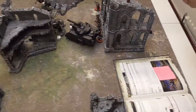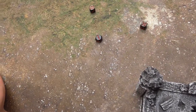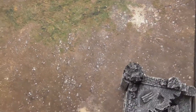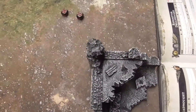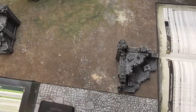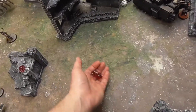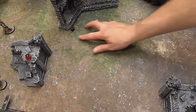In the fight phase, Mike's Redemptor Dreadnought smashes the Wraith — five attacks hitting on threes, strength fourteen wounding on twos. Two invulnerable saves — made them all. My Wraith attacks back — three attacks hitting on threes, wounding on fives — one hit through, AP minus two, two damage, five-up save — no. Two shrugs — it's down to nine wounds.